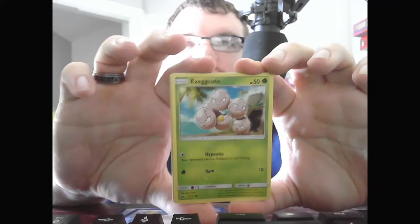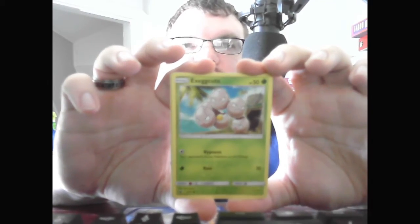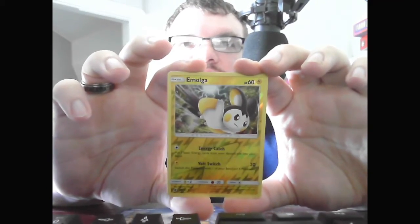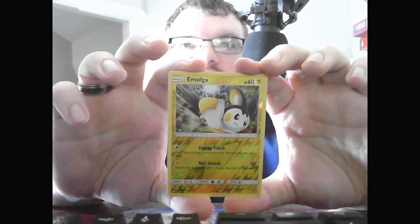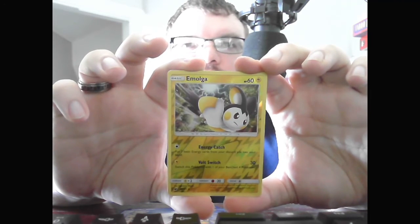Basic Exeggcute, HP 50 Grass. Hypnosis — your opponent's active Pokemon is now asleep. Ram, 10. Reverse Holo for the pack is Basic Emolga, HP 60 Electric. Energy Catch — put 3 Basic Energy from your discard pile into your hand. Full Switch, 30 — switch this Pokemon to one of your bench Pokemon.